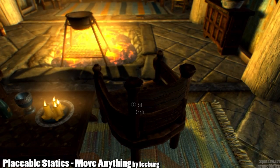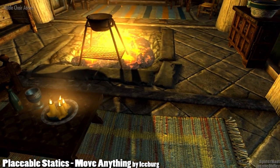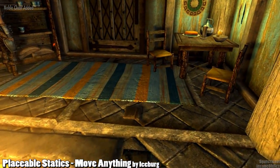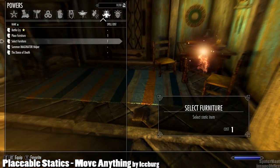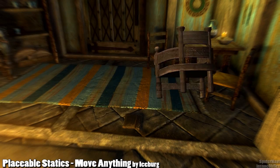Use Select Furniture, look at an item of interest — this chair for instance — use the power, pick it up, and the Noble Chair will be added to your inventory. It gets stored underneath the book menu, where you can see a cool 3D model of it.